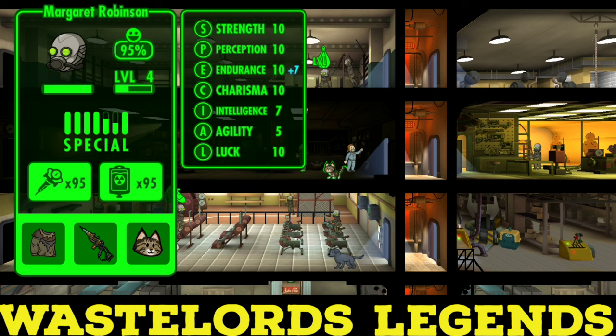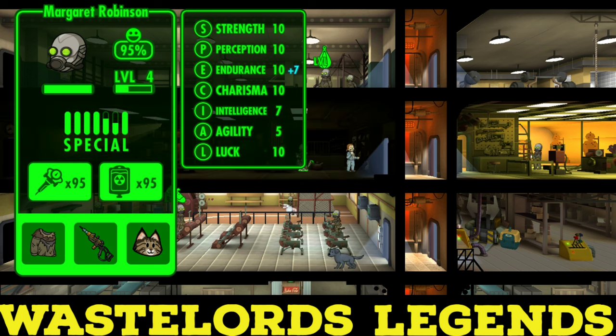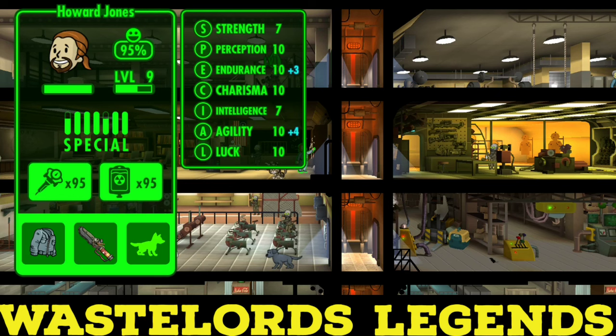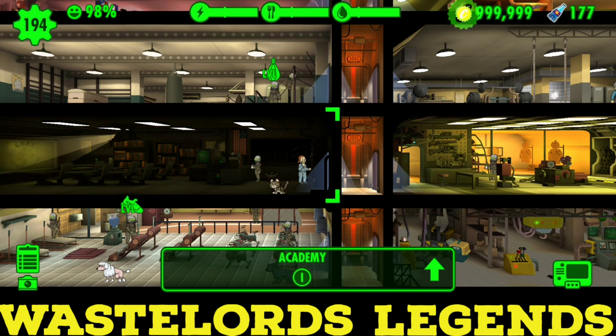Essentially, if a level one dweller levels up with all this max endurance, they'll be far more powerful than a level 50 dweller who had no endurance and then you level them up to max endurance when they're level 50. It's a strange behind-the-scenes thing, but there's never going to be two dwellers with the exact same health unless you leveled them up in the exact same ways. So compared to one of my other level 50 dwellers where I didn't do this method, Margaret Robinson is going to outperform them incredibly - it's going to be ridiculous how much more powerful she will be.